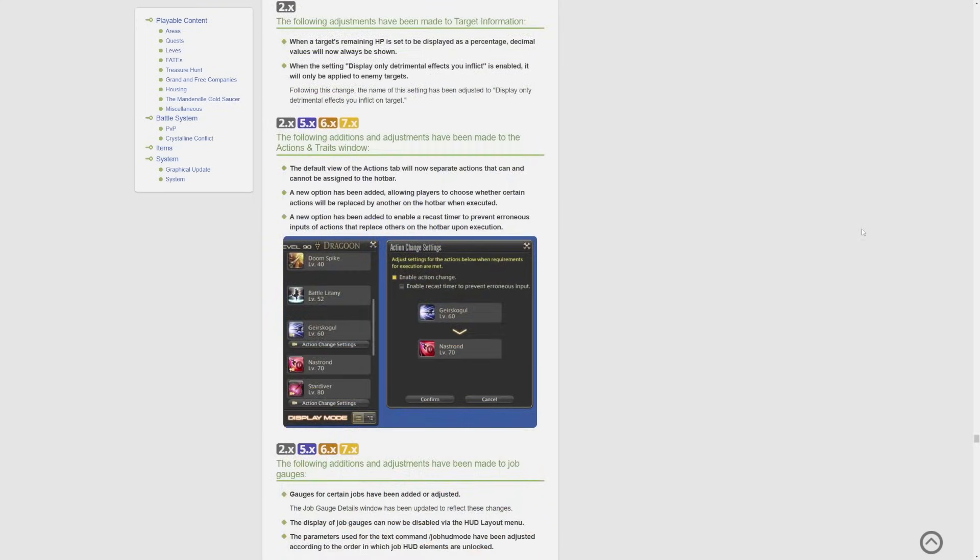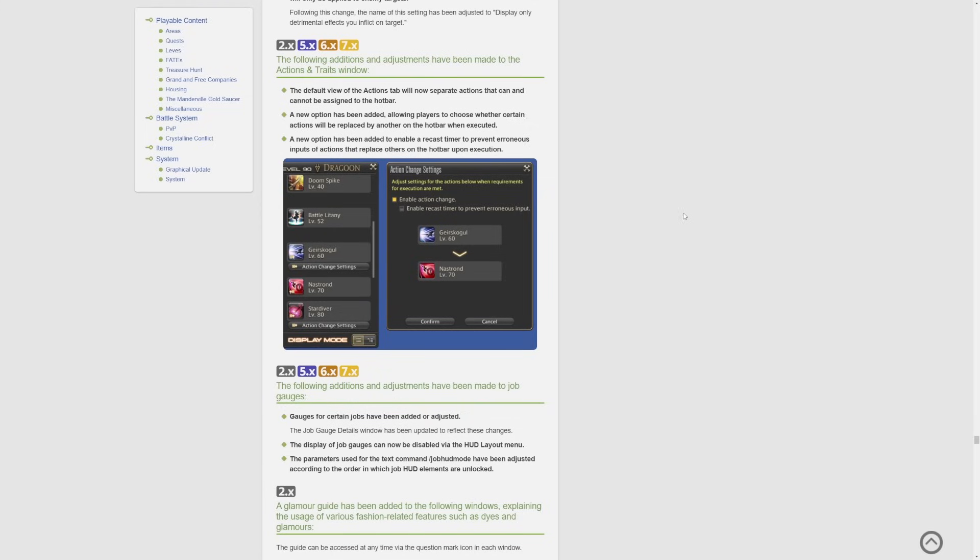The following adjustments have been made to target information. When a target's remaining HP is set to be displayed as a percentage, decimal values will now always be shown. When the setting 'display only detrimental effects you inflict' is enabled, it will only be applied to enemy targets. Following this change, the name of the setting has been adjusted to 'display only detrimental effects you inflict on target.'